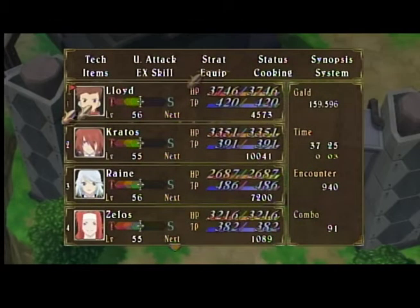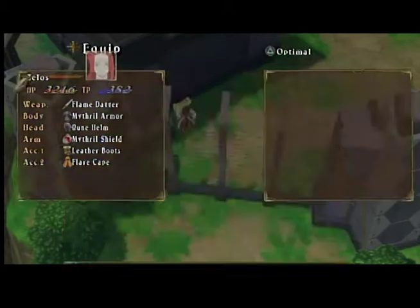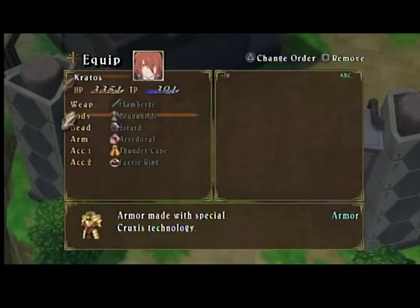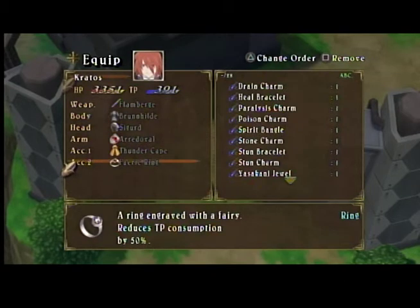We're going to come over here to get a rune helm. I want to give this to Zelos. Speaking of Kratos, I probably should go over his equipment. His equipment you cannot change. He has the Flambridge for his weapon, and he also has some pretty good armor, as well as a ring that reduces TP consumption by 50%.